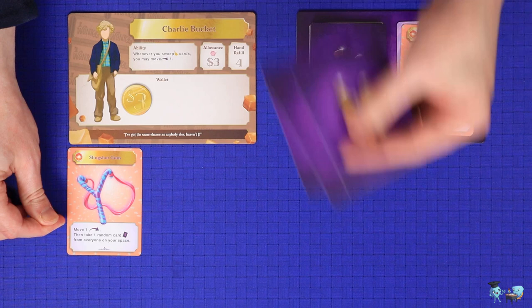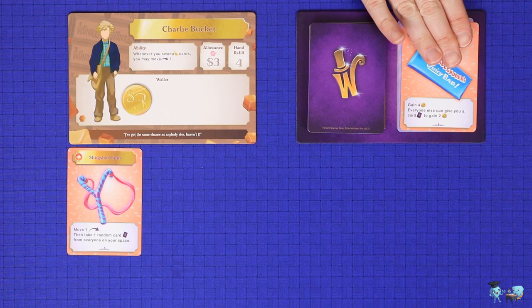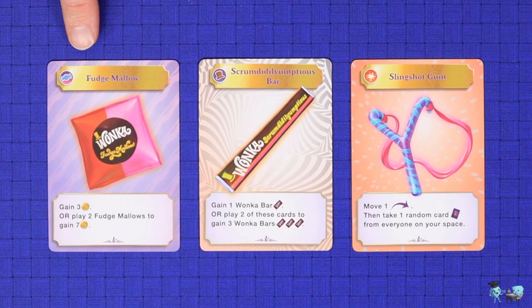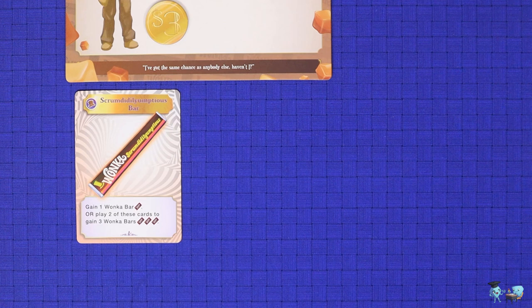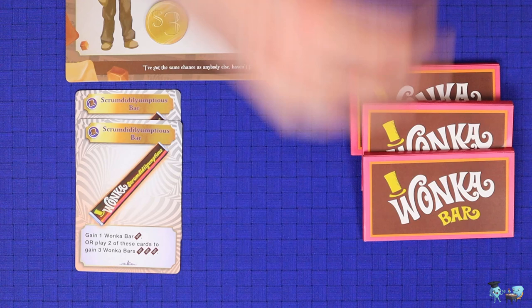Your second option is to play a card from your hand to resolve the text effect printed on that card. When you do this, you play and leave the card in the area underneath your player mat — you do not place it into the general discard pile. There are 3 different types of cards: Sweet cards, which can gain you some good bonuses if you plan them out properly; Mystery cards, which primarily help you gain more Wonka bars; and Rowdy cards, which help you disrupt other players' plans. Some cards are played in combinations, so for a single action you could play 1 Scrumdiddlyumptious bar to gain 1 Wonka bar, or you could play 2 in a single action to gain 3 Wonka bars.